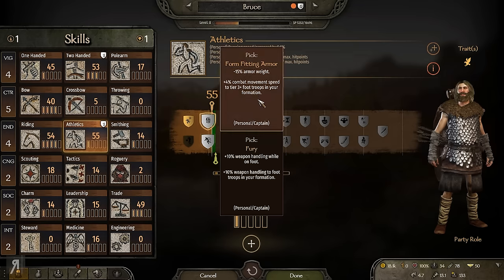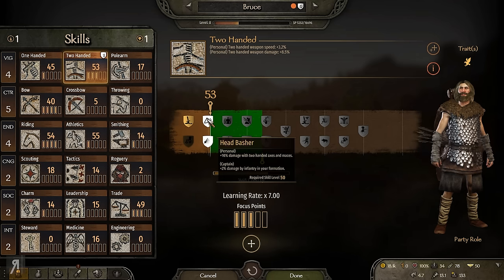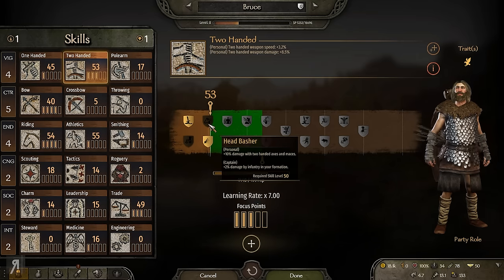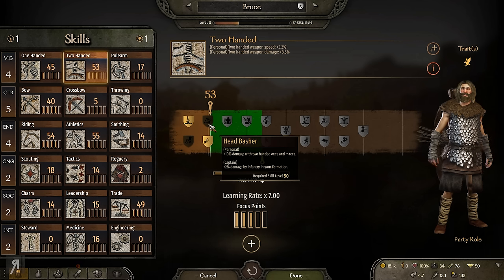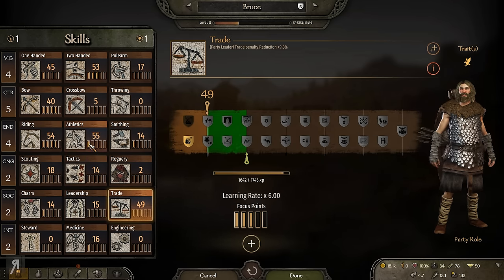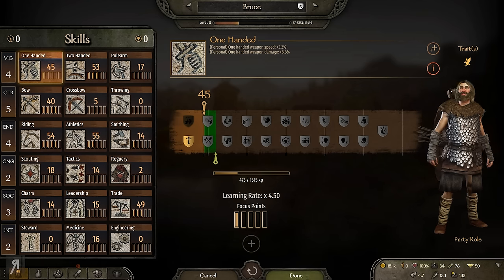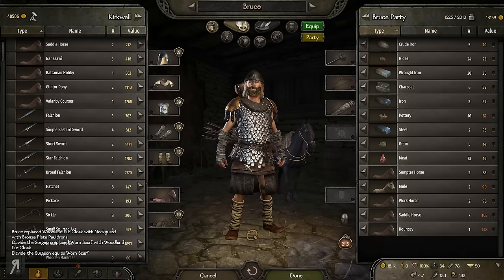We're going for Form Fitting Armor here because we want to move super quickly and be light on our feet. For the other perk, swing speed makes the most sense as my main focus — though I may switch to Head Basher later when I go for a smithed two-handed mace. Someone in the comments mentioned that smithed maces are very good, which sounds great. I'm also putting a point in Athletics and leveling up Social skill to work toward Charm. I also have a point in Medicine.